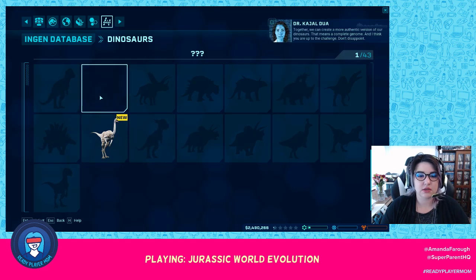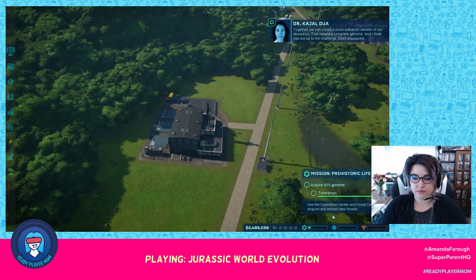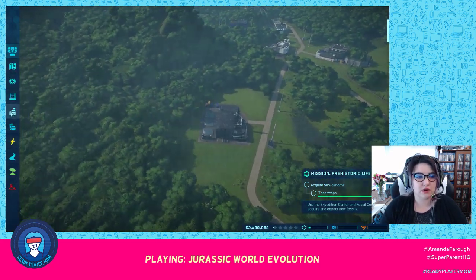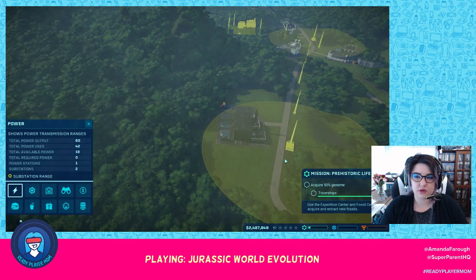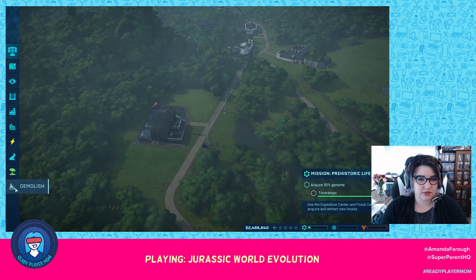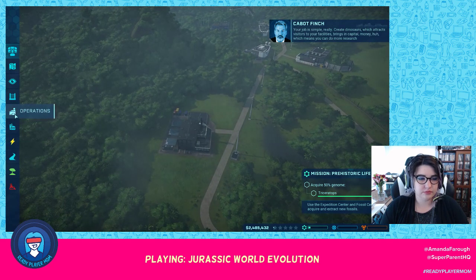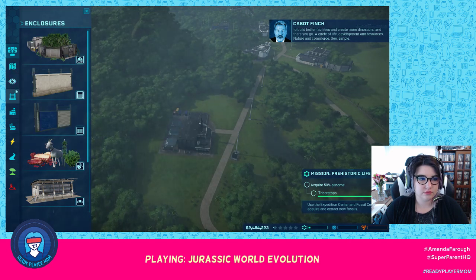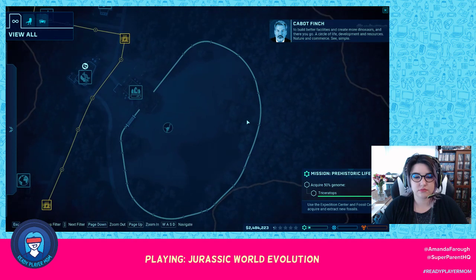They'll bring back what they find to the fossil center for extraction. This gives me a good look at what our management view looks like. I don't have any guests yet. It's pretty simple really — create dinosaurs which attract visitors to your facilities, brings in capital, which means you can do more research to build better facilities and create more dinosaurs. A circle of life — development and resources, nature and commerce.